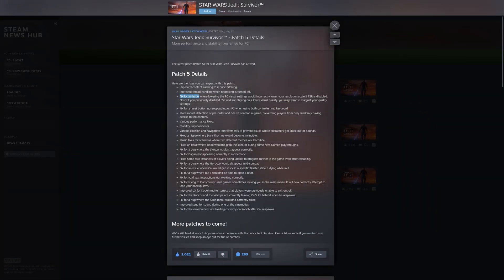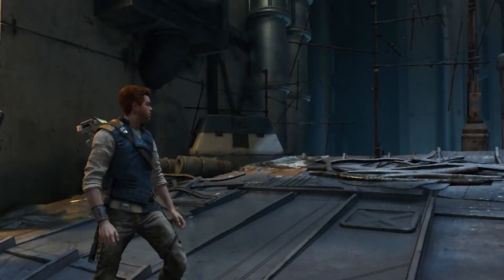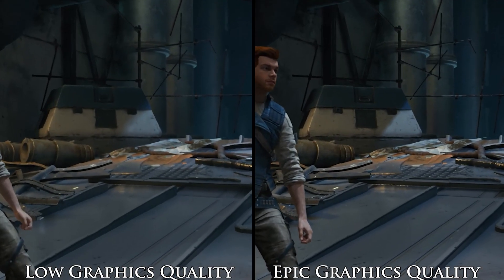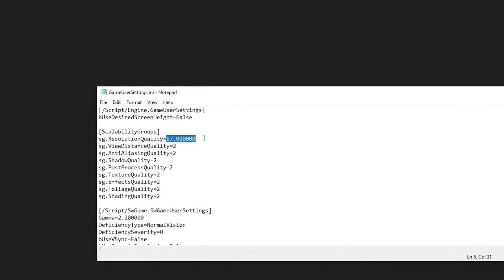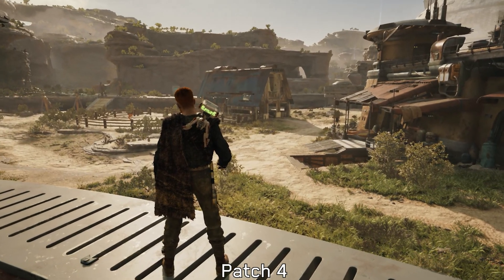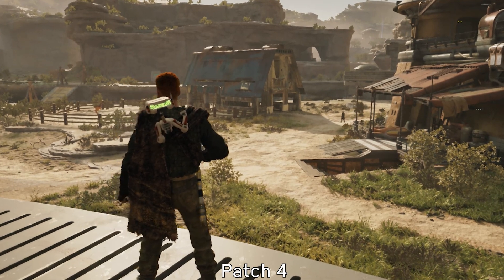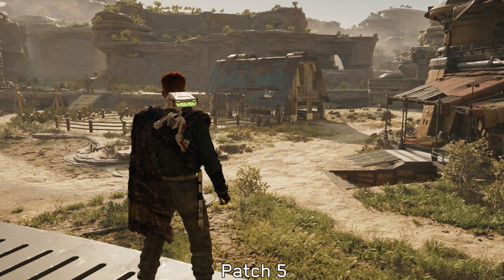Next in the patch notes we have a fix for an issue where lowering the PC visual settings would incorrectly lower the resolution scale if FSR is disabled. This is a problem I mentioned in my first video for this game. Before this patch, changing the graphics quality preset also affected the rendering resolution — for example, using the High graphics quality preset lowered the rendering resolution to 87%. With this new patch, I can confirm this is fixed: when turning off FSR, regardless of the graphics quality preset, the game will render at native resolution.